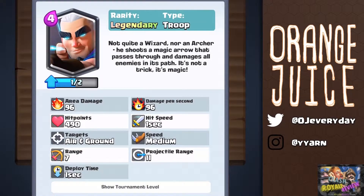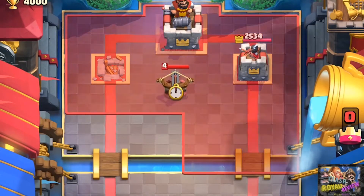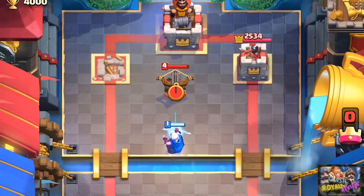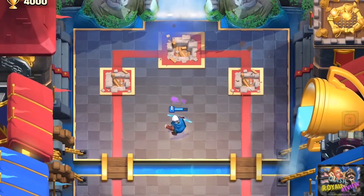The Magic Archer initiates his attack at 7 tiles and shoots 11 tiles far. He can't snipe the king tower from across the river. However, if there is any unit in the center of the map and a tower is down, he can just barely reach the king tower for that sweet snipe.